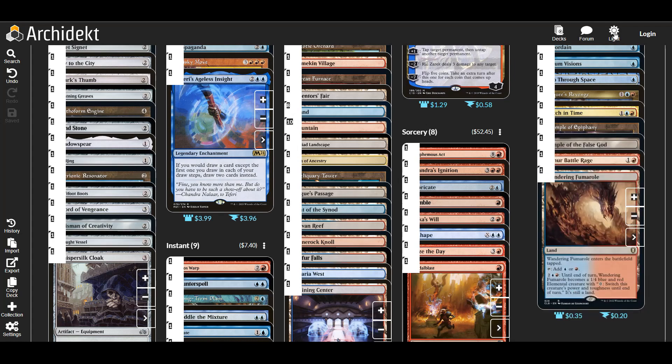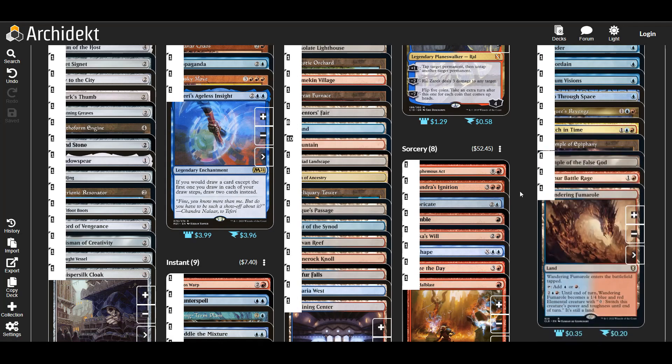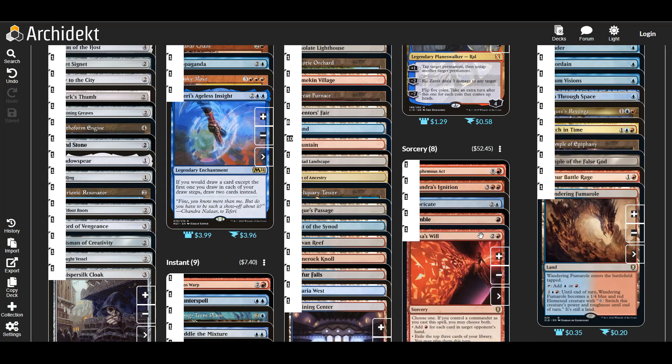Let's look through what I added. The only enchantment I added was Teferi's Ageless Insight, which draws a card whenever we draw a card — except for the first one we draw in each of our draw steps. That's pretty useful especially with our commander, since just getting more and more cards is really powerful. We'll certainly pay four mana for that effect.